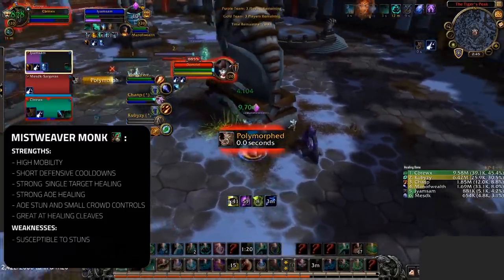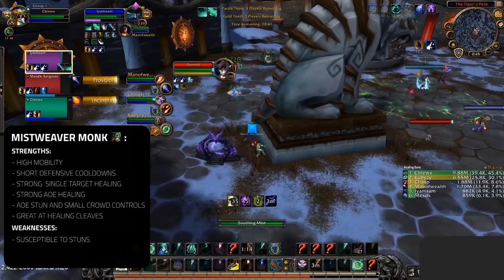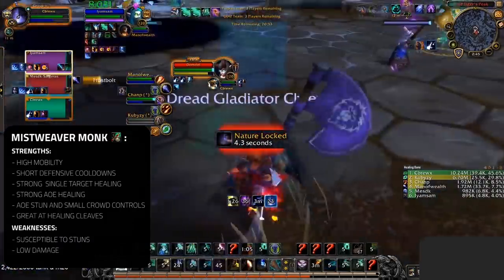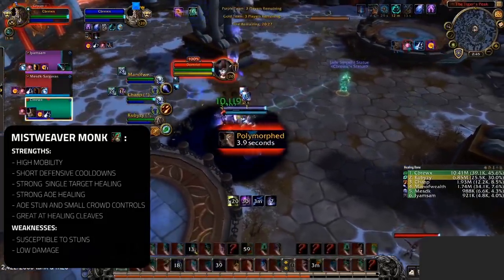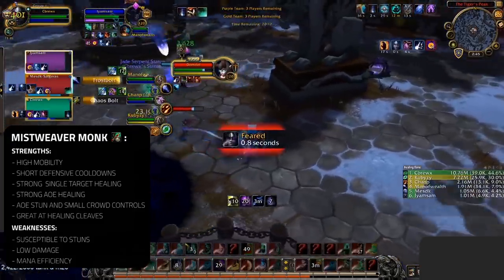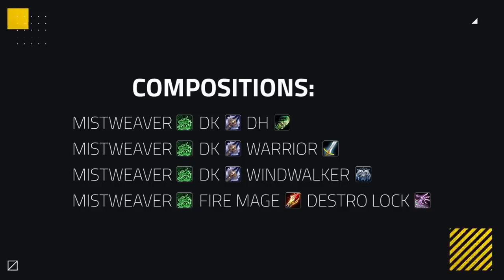Monks, despite being our highest ranked healers, do bring some weaknesses. They are very susceptible to dying inside of stuns — if you can't kite your enemy or get your Cocoon off, you can often die 100-0 inside a stun. Compared to most healers on this list, a major drawback is their lack of damage. Monks prefer to play a more passive playstyle, positioned at max range, using their mobility to secure crowd control. Mistweavers can also suffer heavily from mana efficiency, which can still be a very big issue when healing high single target pressure. As for compositions, Mistweavers are the king for cleaves but can also do well in certain caster compositions due to their raw healing output.